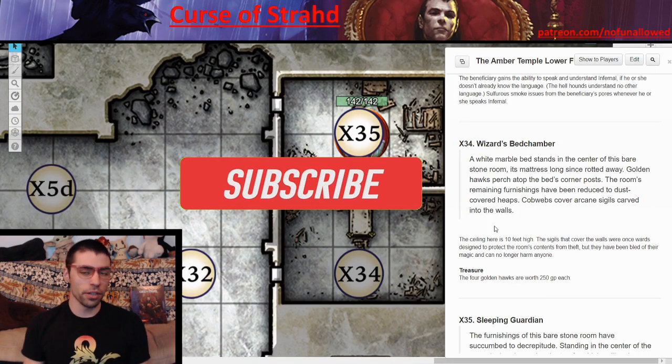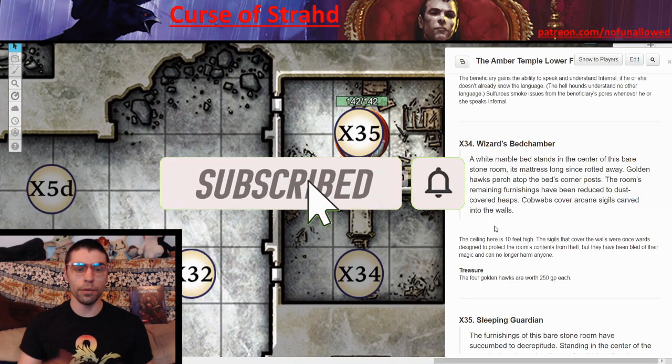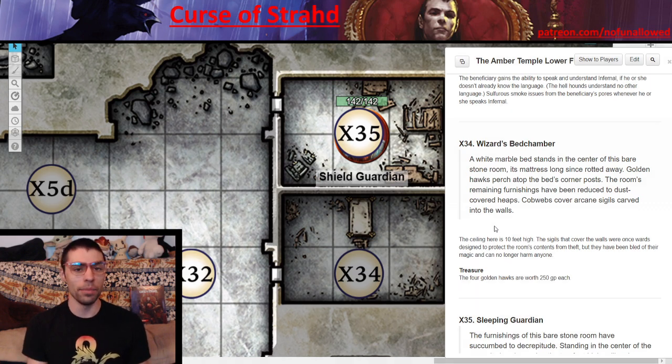In the previous videos we've gone over the first floor entirely, the majority of the second floor, and most importantly that second episode had all of the sarcophagi and how they can be implemented into the campaign. Today we're finally looking at all of the final bits of this area, including the final Amber Sarcophagi — the big ones, the game changers.